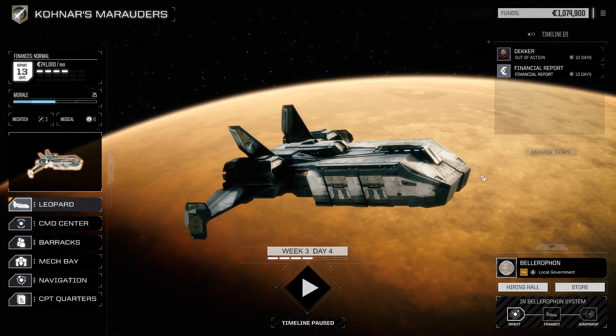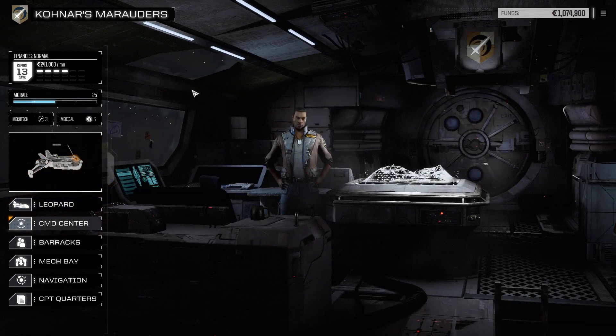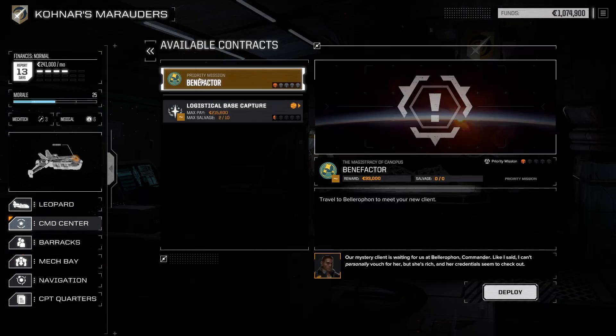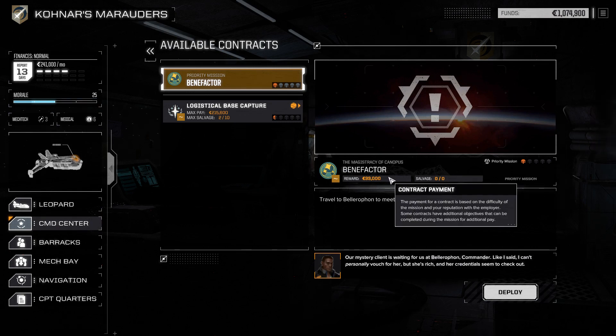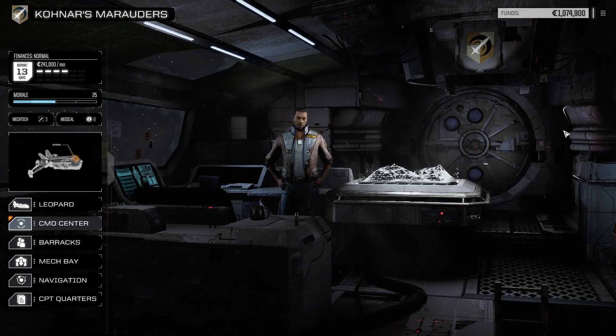Thank you for joining me this evening. Tomorrow we'll pick up on this priority mission and talk to this mysterious benefactor - only a reward of 33,000 credits, but we'll see how that goes. Could be a good amount of salvage in that one. We'll do this tomorrow evening - thank you for joining me tonight and as always, we'll catch you next time.